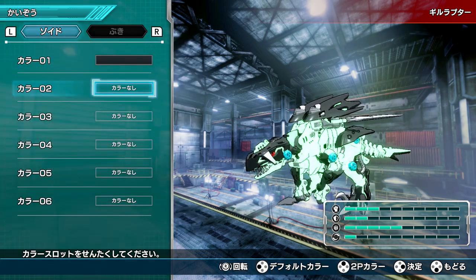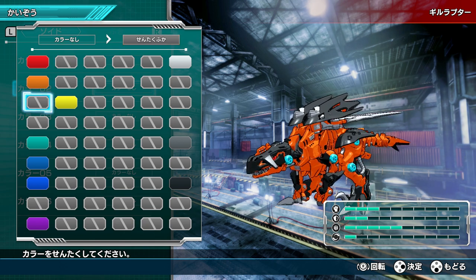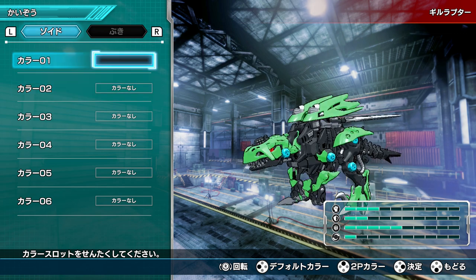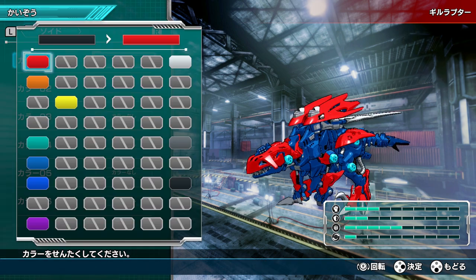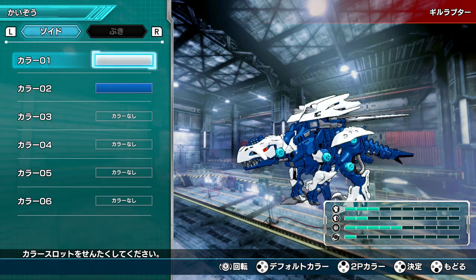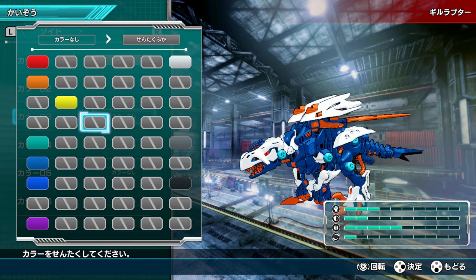We have an undertone for the skeleton, so we can do inverted colors. Let's make the undertone blue and the overtone white — and there we have the Gil Raptor LC from Zoids Wild Senki. We did it, ladies and gentlemen! We can do another undertone as well.